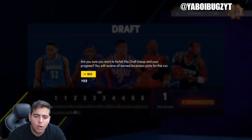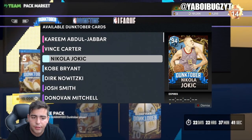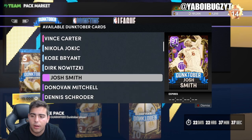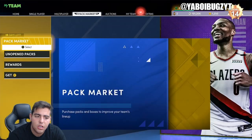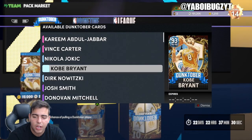The content they dropped on Friday is pretty good — Kareem, Vince Carter, Jokic, Kobe, Dirk. This is a very good content drop. We're gonna take a look at some of these prices just a little bit, and I want to see if I can maybe get a quick snipe.